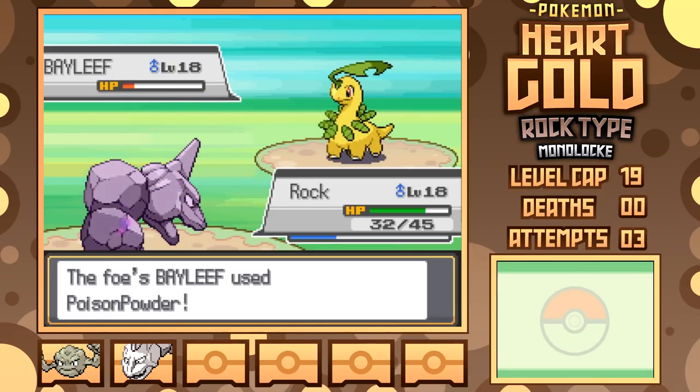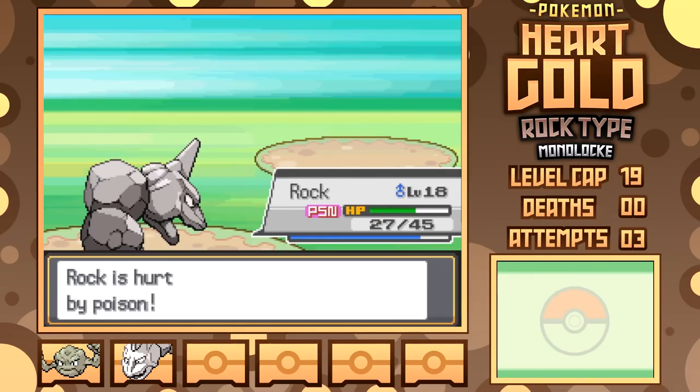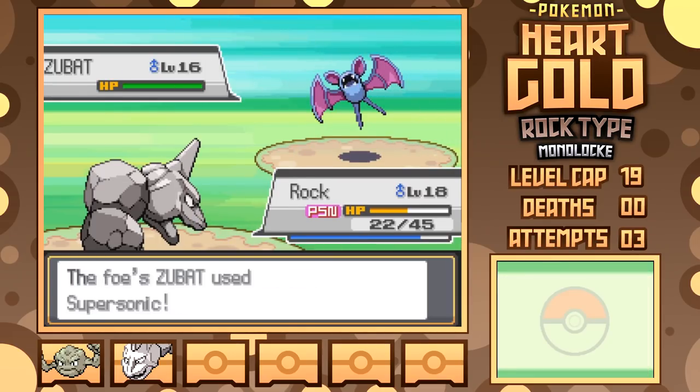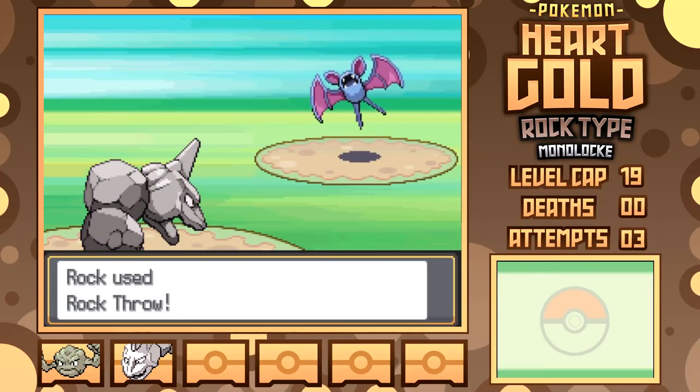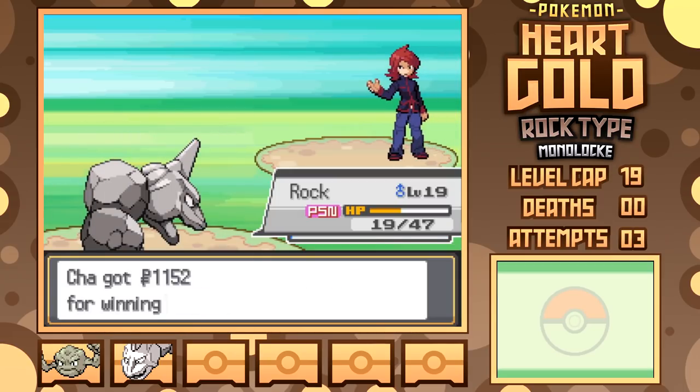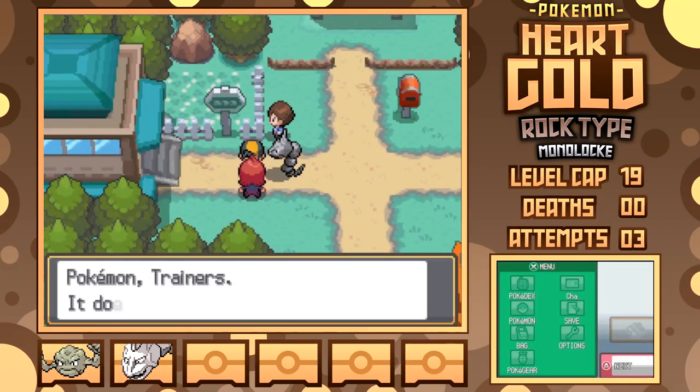A Razor Leaf hits, but I'm free to get in a Rock Throw that nearly KOs Bayleaf, then he goes for Poison Powder again — hitting — but I outspeed and land Tackle for the KO, leaving just Zubat. I miss for a turn, but next turn I get the one-shot with Rock Throw, finishing the battle with a complete sweep. That was quite a bit different compared to my last attempt, thank goodness. Maybe third time is the charm.